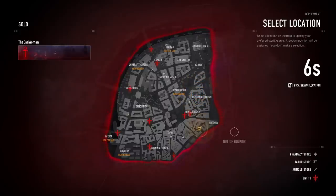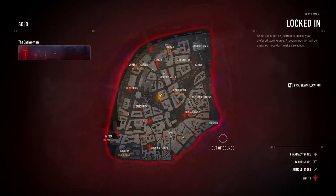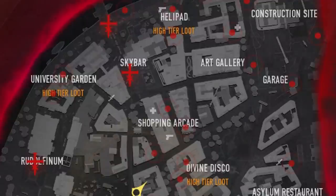At the end of the countdown, the positions of all 45 players get revealed on the map, giving you an overview of potential hotspots and the number of players close to you. You can also see the locations of pharmacies, weapon stores, and the entity from the start. High-tier loot areas are also marked on the map — they change from round to round, provide better weapons, but will be more crowded with opponents.